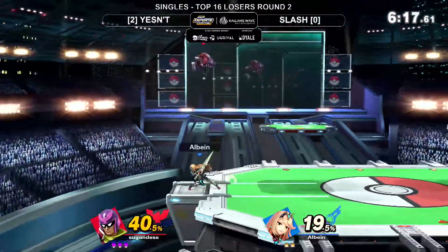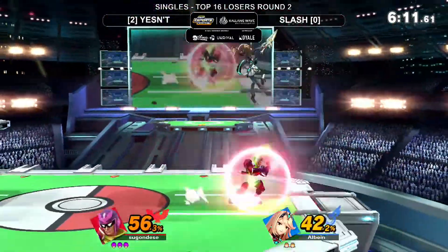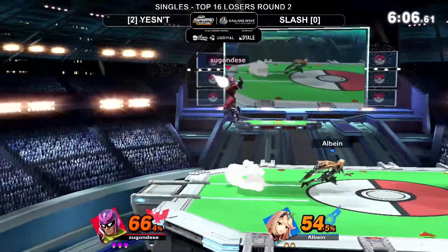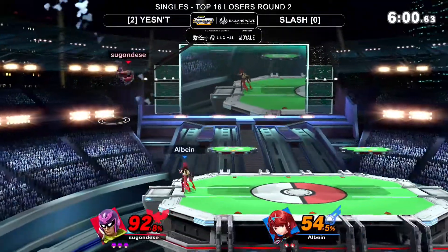There are a lot of options Slash could have gone for - maybe this isn't quite it. The up B is very good for dealing with shield. The Pyra/Mythra doesn't have the best safety on shield - it's just that they can throw out the moves so quickly. We've seen X-Guard and the Ultra-Rare actually going to pop.